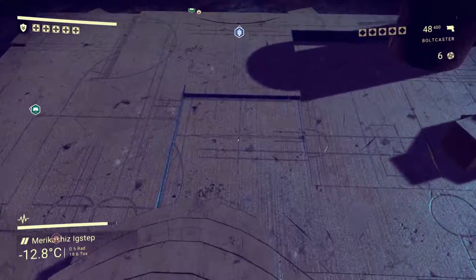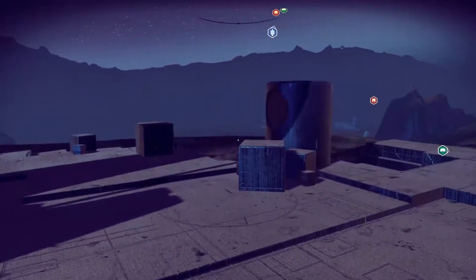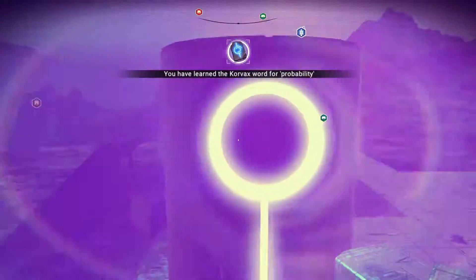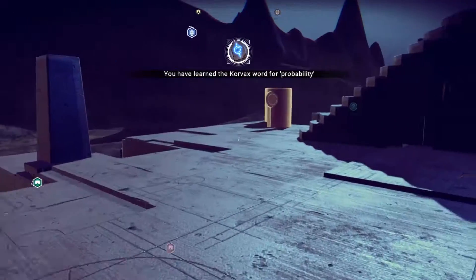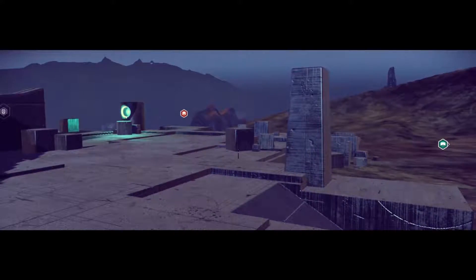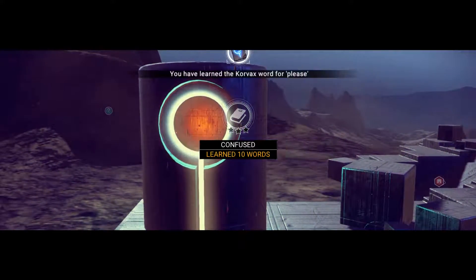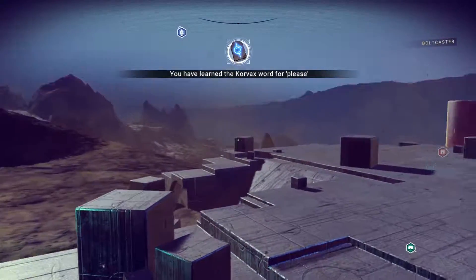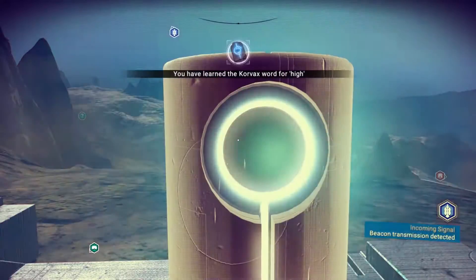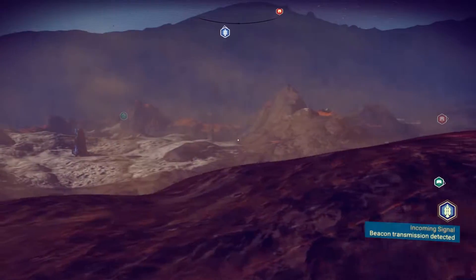The Corvax were like an ancient race of Borg-like cyborgs whose empire crumbled, and now there are just little outposts everywhere. I've now learned the Korvax word for 'probability.' There are like three or four knowledge stones attached to each one of these outposts — this one taught me how to say please and thank you, and apparently this one taught me how to get high with Korvaxians.